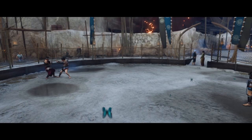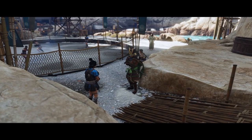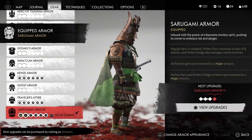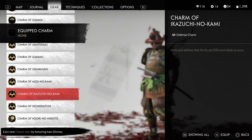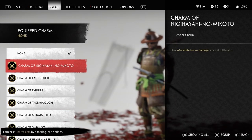In these duels you don't have any resolve so you don't have access to Heavenly Strike or Dance of Wrath. A general tip is to use charms to increase your parry and dodge timing. I used the Sarugami armor which increased the perfect parry and perfect dodge windows by a major amount, along with the Charm of Mizu no Kami which made parries, perfect parries and perfect dodges easier to perform.